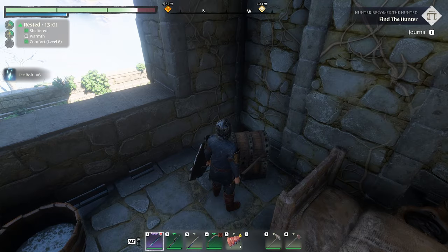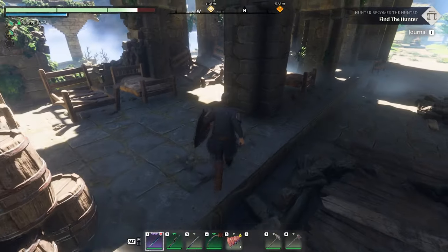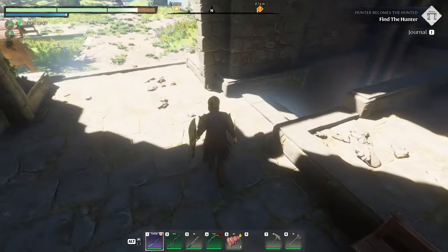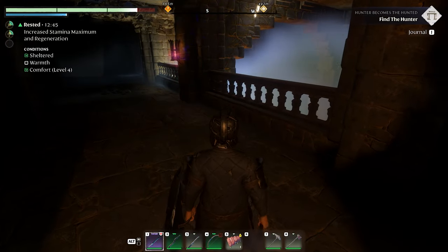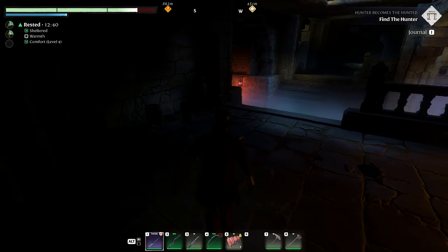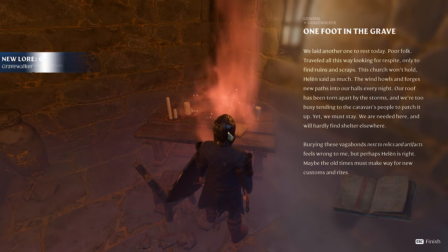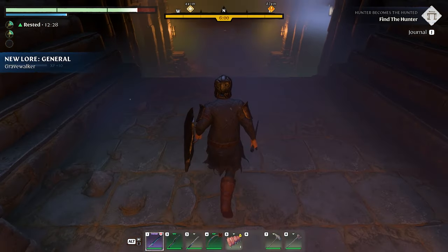Ice bolts — those are charges for that staff I haven't used yet. I'm not going to use it until I figure out how to make more charges. Looks like there might actually be shroud underneath here — yeah, it's shrouded down here. New lore unlocked — Grave Walker!